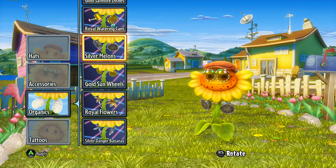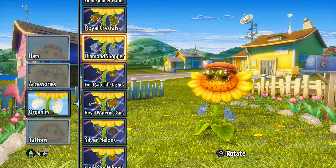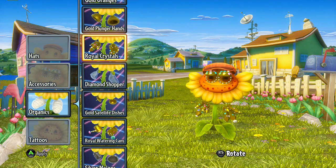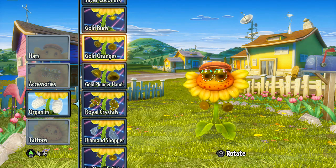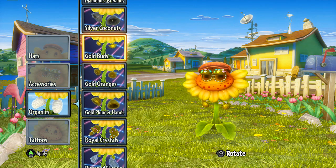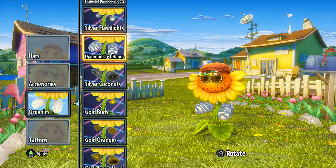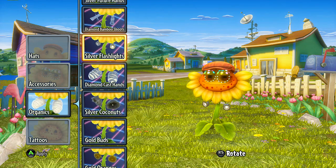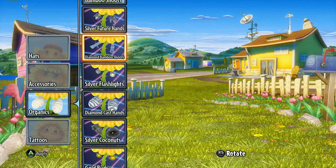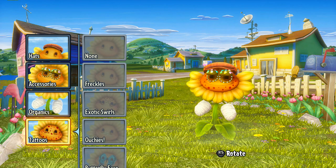Some gold sun wheels, the silver melons, some watering cans, the gold satellite dishes, diamond shopper, royal crystals — oh, those are pretty cool, actually, I like those. The plunger hands — everyone needs some gold plungers in their bathroom. The gold buds, silver coconuts, the diamond cast hands. Look how our guy — he got injured, but he likes to live his life in luxury even with broken arms. The silver flashlights, the diamond bamboo shoots — those are pretty cool — the silver future hands.